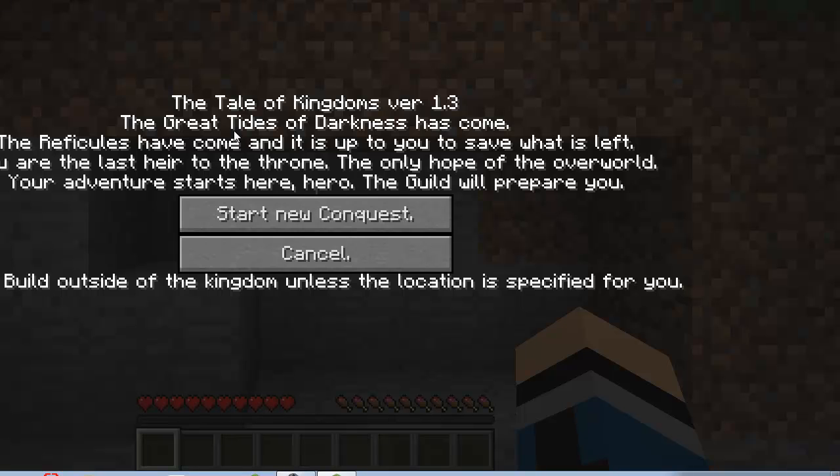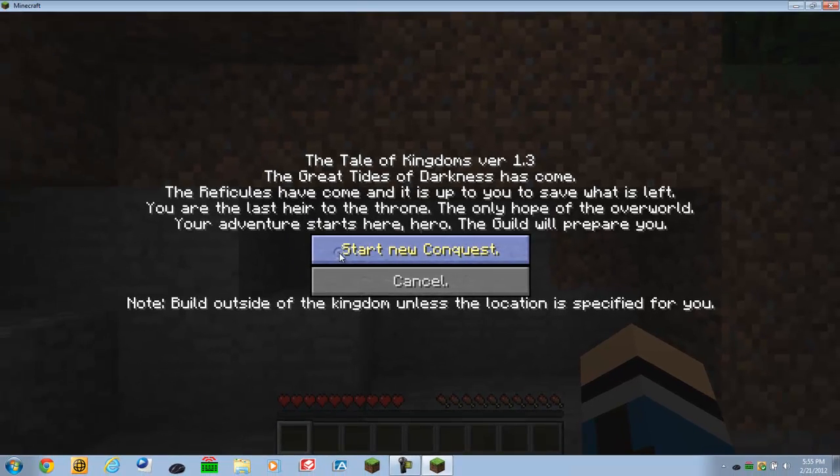Your adventure starts here, hero. The guild will prepare you. Now you can press start new conquest or you can cancel and just roam around. Note: you want to build outside the kingdom because your stuff may be deleted if you don't. So we're going to go ahead and start a new conquest.